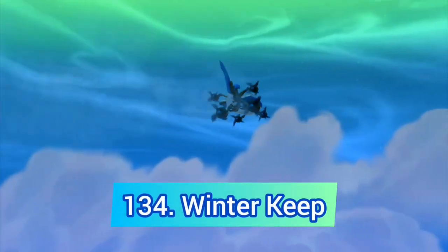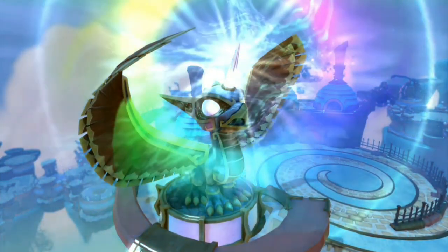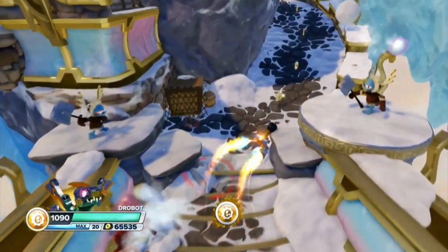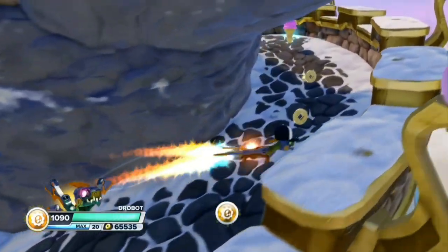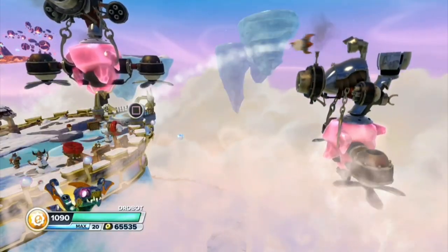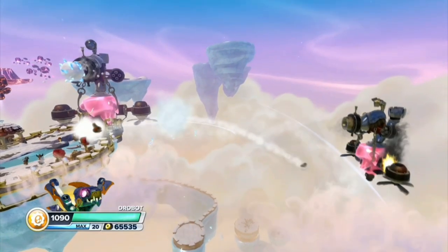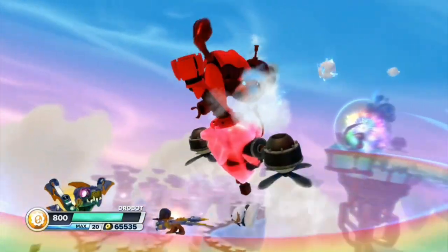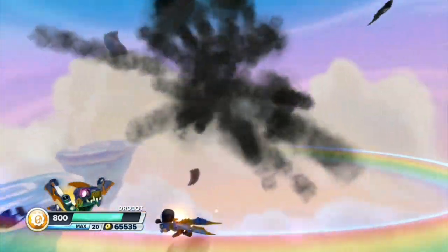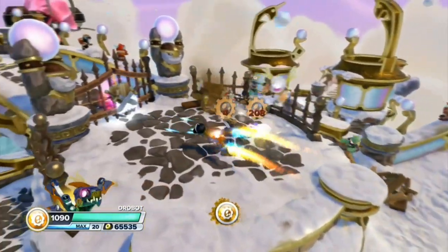At number 134 we have Winter Keep. Even though this level has a giant whirlwind statue, I still don't like it that much. It's long, it's the second snow level in a row, but it tries to be different by adding two things: snow digging and these weird shooting sections — and spoiler alert, they both suck. We are also forced to use snowmen's bodies as bullets, which is sad, and there's this weird part that has no point at all.